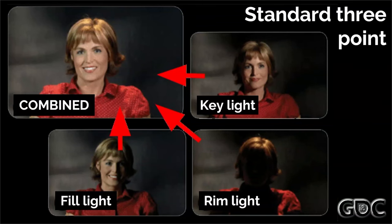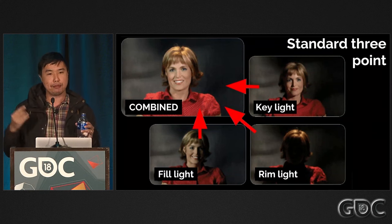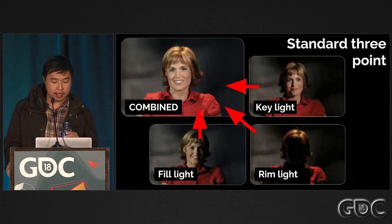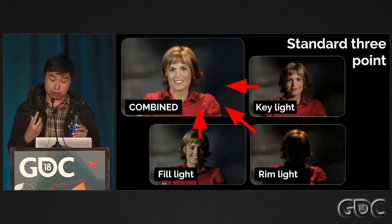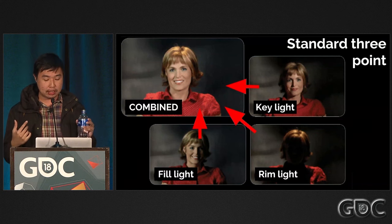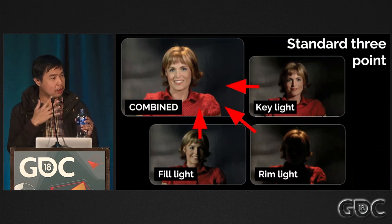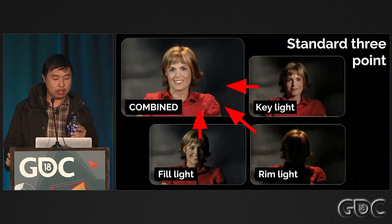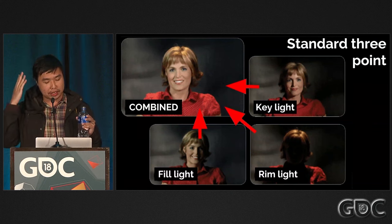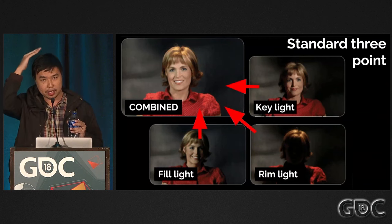The basic idea of three-point lighting is that you have three different light types. In the top right we have a key light — your brightest light source that sets the dominant lighting angle and mood. In the bottom left we have a fill light that helps brighten up the shadows, kind of like ambient light, filling in the darker parts at a lower intensity than the key. Then in the lower right we have the rim light, also sometimes called a back light or hair light, which illuminates your silhouette to help pop it out from the background. A common three-point setup has key and fill at opposing angles, and optionally a background light to help get rid of awkward shadows.